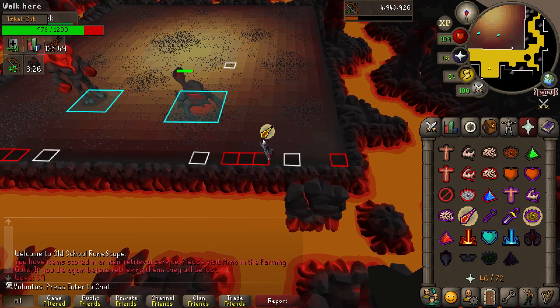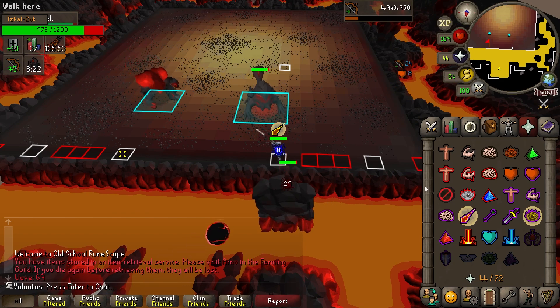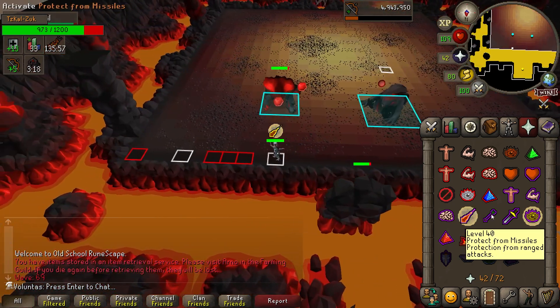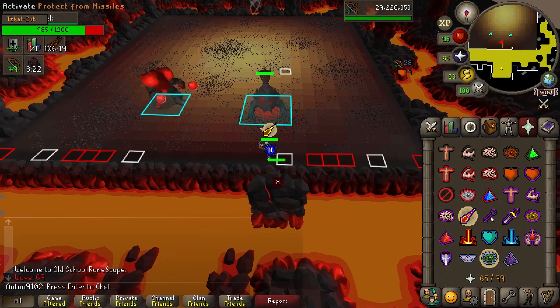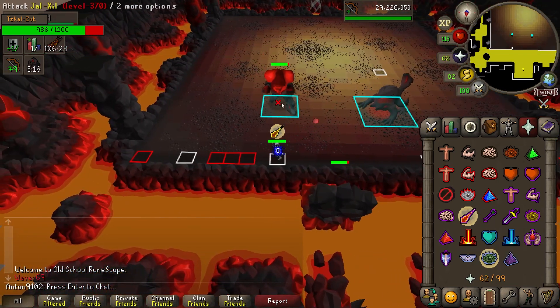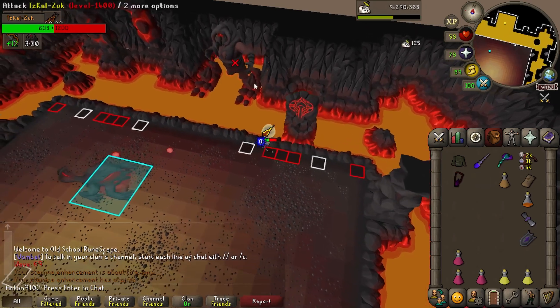Off-Ticking Sets is when you attack the Mage and Ranger sets during Zuk in a certain way so they attack at different times, so you can pray against both of their attacks and take zero damage, instead of just tanking the Ranger. Off-Ticking Sets is a very useful skill for the Inferno. As a low defense account it is pretty much mandatory, and as a main account it removes a lot of RNG from the Zuk fight.